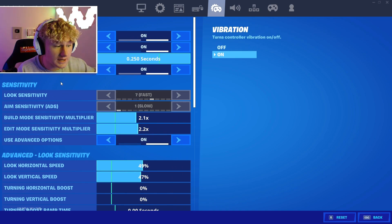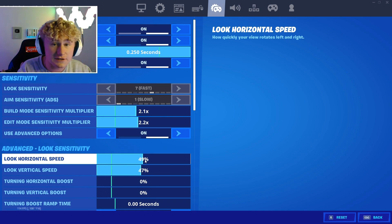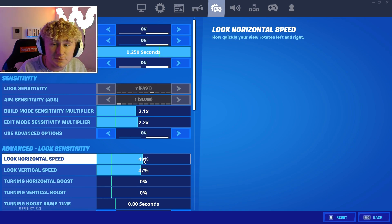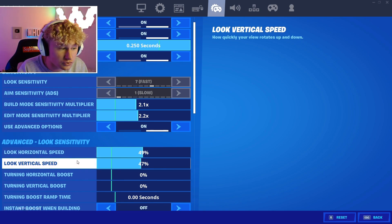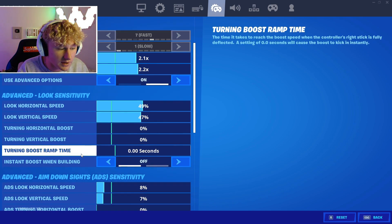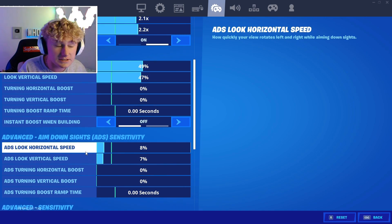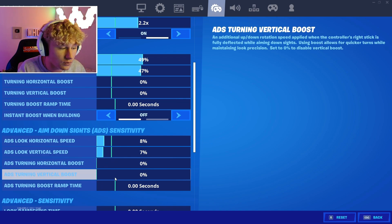I actually changed it a little bit since last time. As you can see here, the horizontal speed is actually 49 and 47, rather than 47 and 47. The reason for this is it gives you more chance of hitting headshots with 200 pumps. Scrolling down, we have 8 and then 7. I also found out that it's even better to turn off the boost ramp time down to 0 and have all of these on 0.